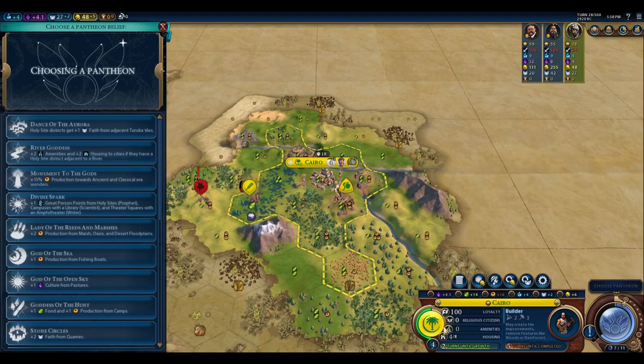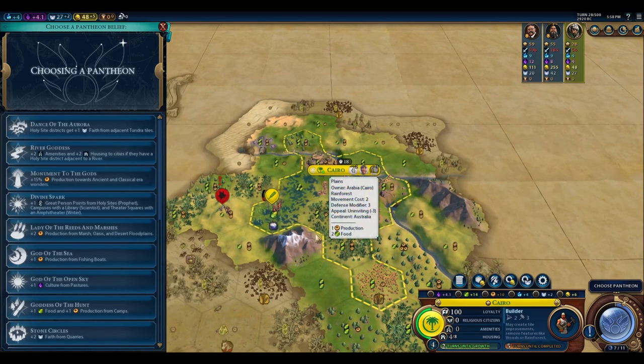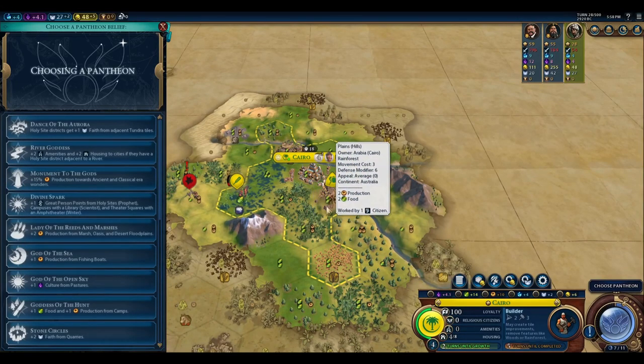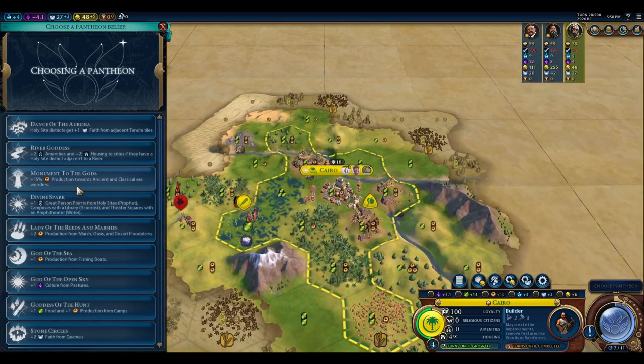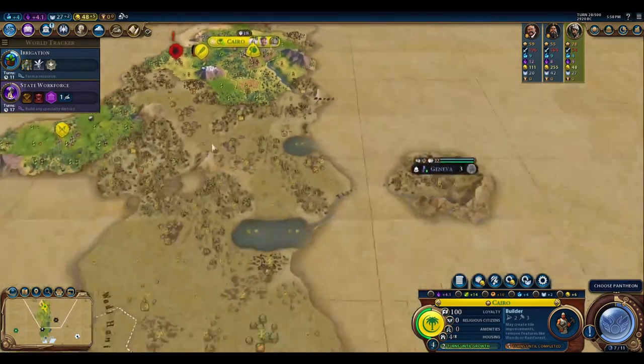Amenities are actually better now than they were because of the buff in December, to how much you get off of being happy or ecstatic in your city. The other option here would be to take Lady of the Reeds and Marshes, because I would get an immediate four-production boost off of those tiles, which is pretty significant. Since I'm already at eight on the housing, I'm going to go ahead and go with Lady of the Reeds and Marshes.